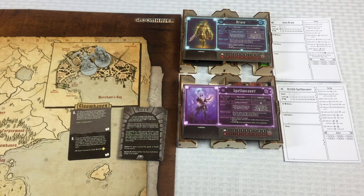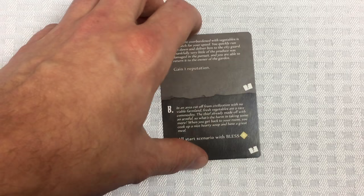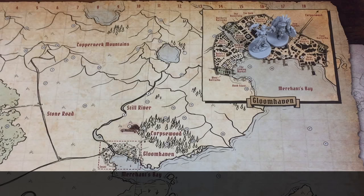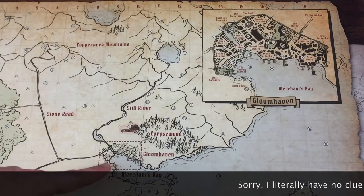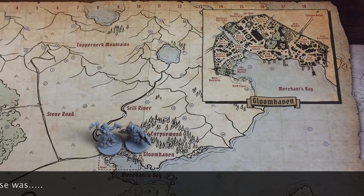Before I forget: the city event card resolution says to remove it from the game — it doesn't get shuffled back into the deck. This happened once and it's done. Now we're in Gloomhaven, and on the way up toward the Black Barrow we're going to have a road encounter. Let me draw one of our road event cards.